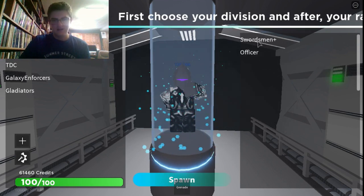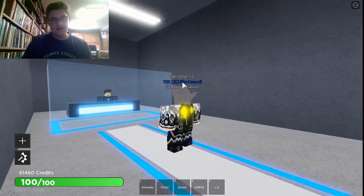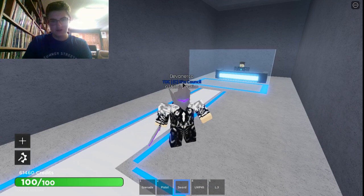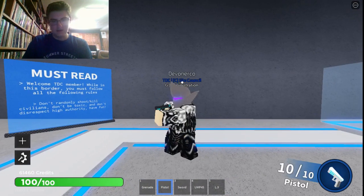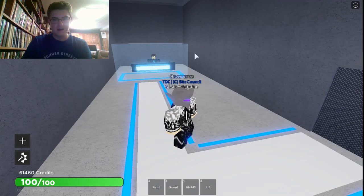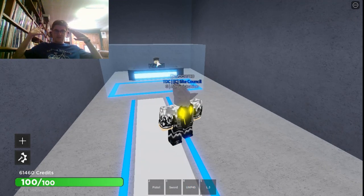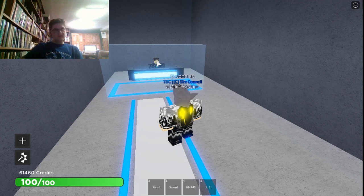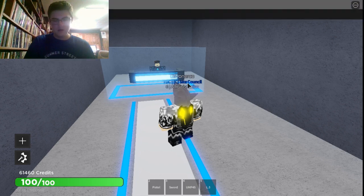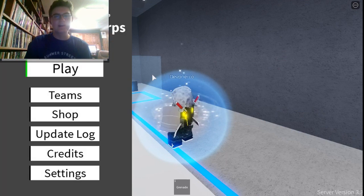The Officer is just like the Swordsman except it has white. Same weapons: level 3 card, UMP, sword, pistol. Then I still have this random grenade — we'll throw that back there for now. We got through Gladiators — yay, that was ridiculously quick.